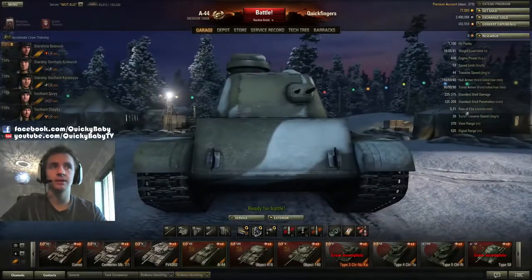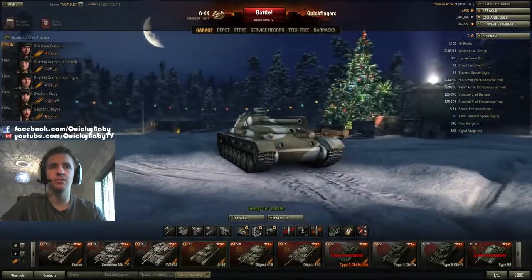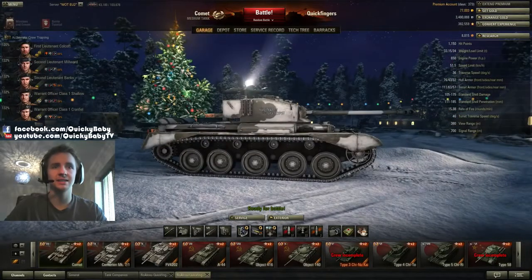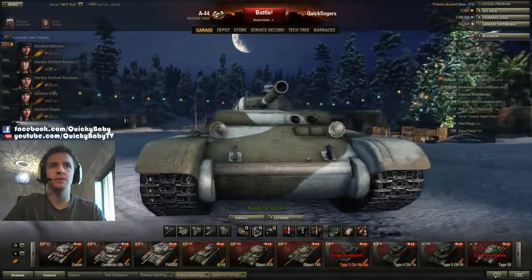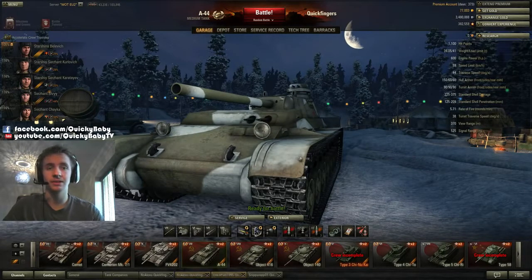This tank has very thick frontal armor in places of 150 millimeters, 60 at the side, and 60 at the rear. Now 60 at the side is still very healthy for a medium tank, and because of the rear mounted turret, if you side scrape around corners enemies can have a really hard time trying to go through the side of your tank. The Comet has only 76 millimeters of frontal armor and 43 at the side, so that extra thickness on the A44 can go a long way especially against lower tier targets.